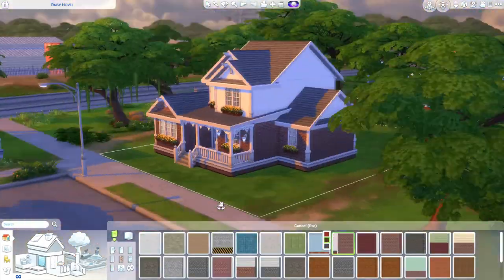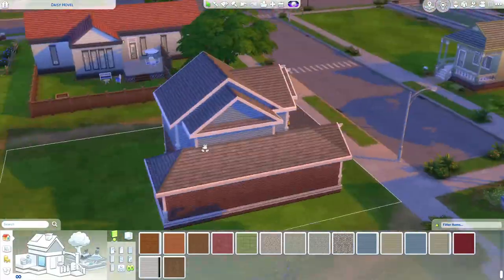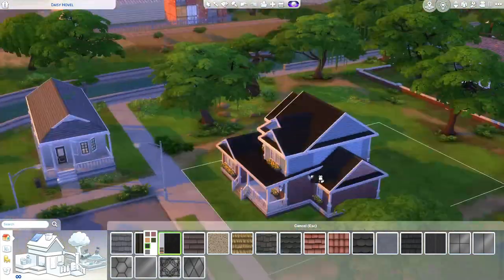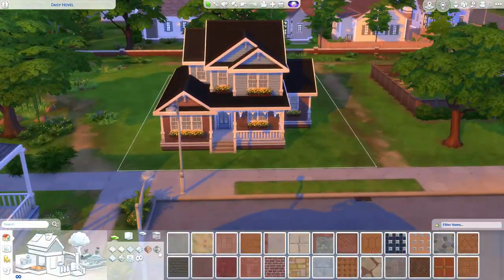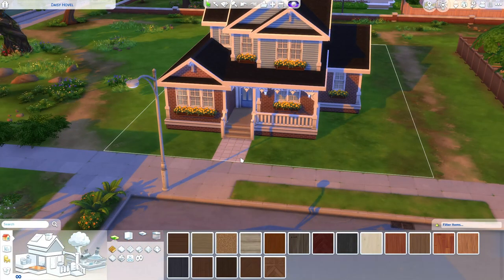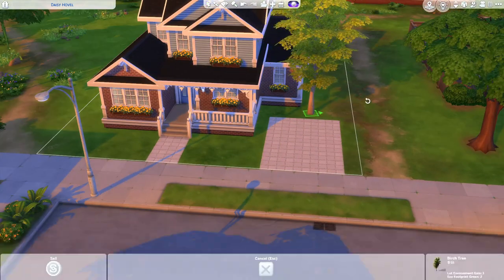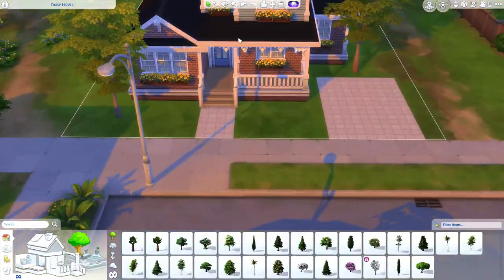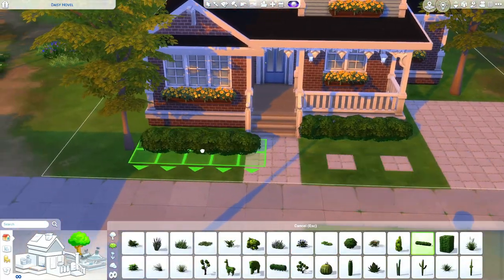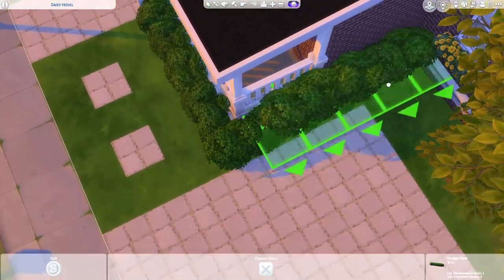I ended up putting a driveway outside — that's something I like to do quite often — and put some debug cars out there on the driveway just to make it feel more lived in. I am finishing up the exterior of the house. It came together pretty quickly; I've built houses like this before. I love doing the brick on the bottom and then the paneling at the top — I think that is so cute.